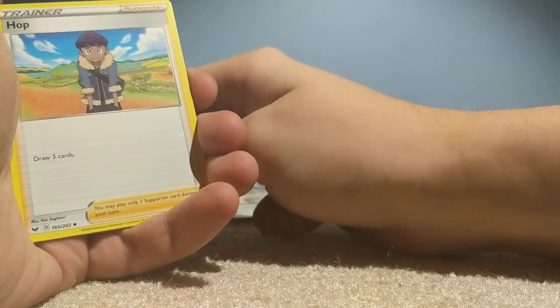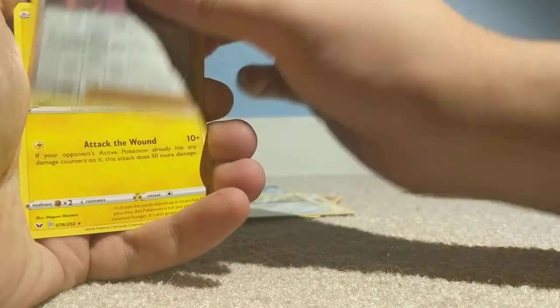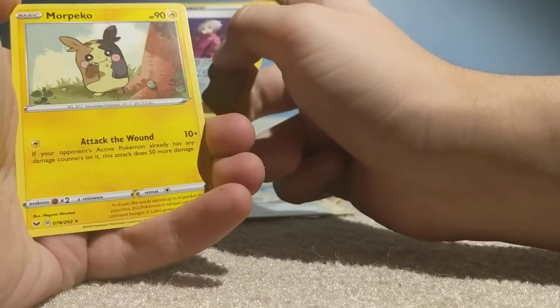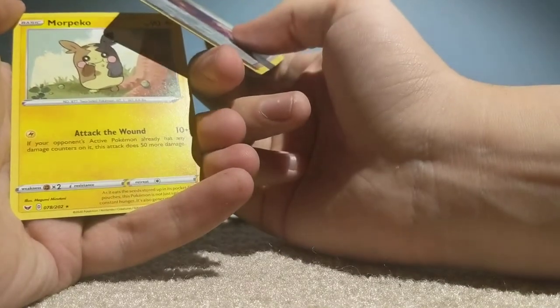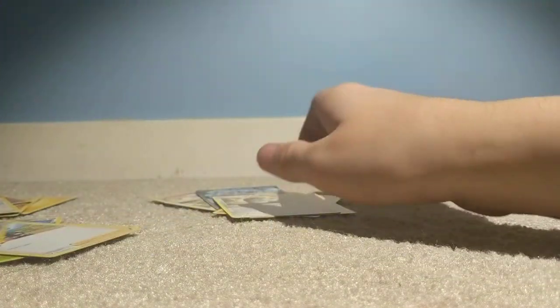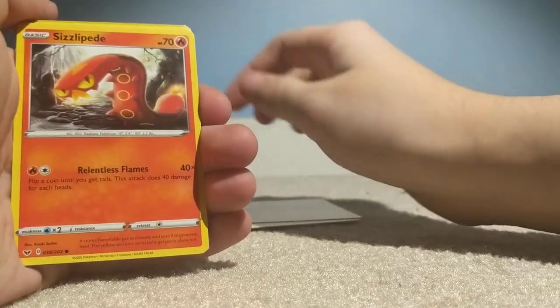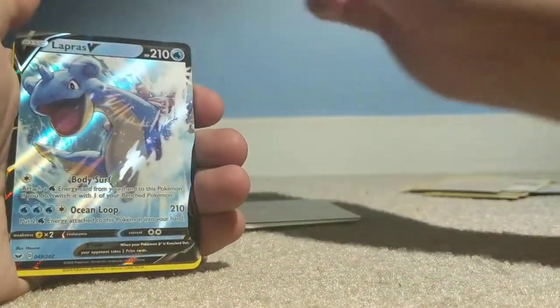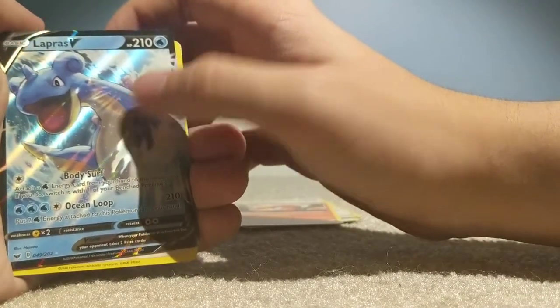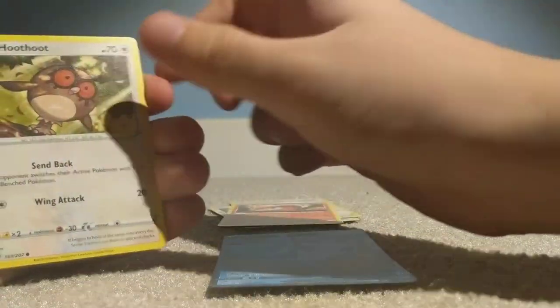120 HP — jesus christ. We'll keep that in the cool pile. Raboot, Hop — draw three cards — all right, so this is the draw-three-cards supporter of this season. And Morpeko — all right so this is the Pikachu clone for this series, very cool. So our highlights: Galarian Stunfisk, Wooloo the meme machine, Sizzlepede which is very cool looking, and Lapras V of course — I've got so many Lapras GXs from when I still did the stream.